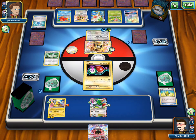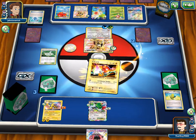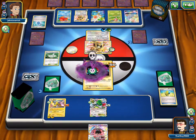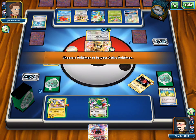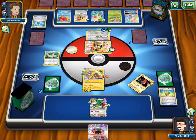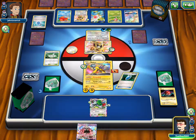If we draw into an energy, we could Lele for Lysandre — Lysandre up the Ariados. So then he has no guaranteed way. And he doesn't play Forest of Giant Plants, so there's no guaranteed way he could get a knockout. We'd have to draw into an energy though, and I don't know if we have it.